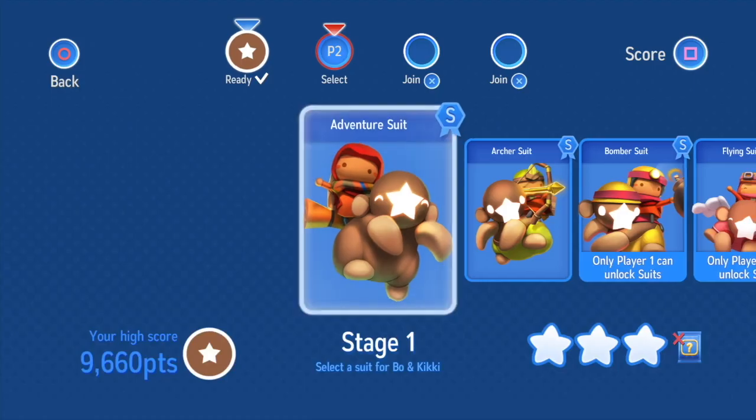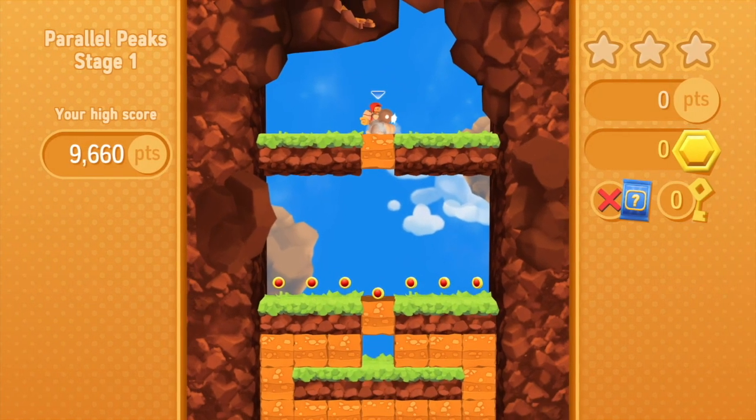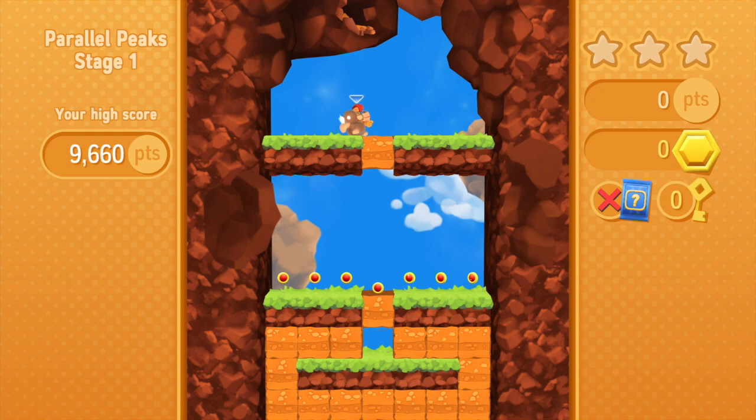I want to use this archer suit. Okay, so let's start. Dad and then I'm this one — I'm the archer.